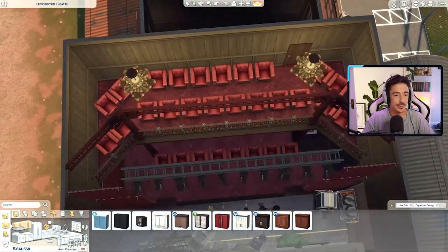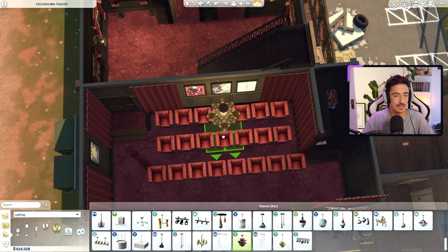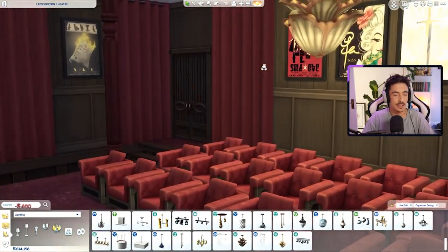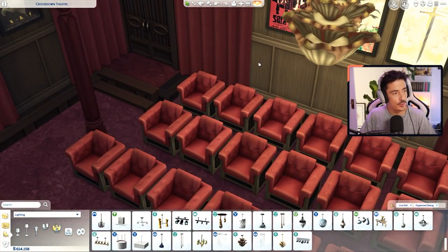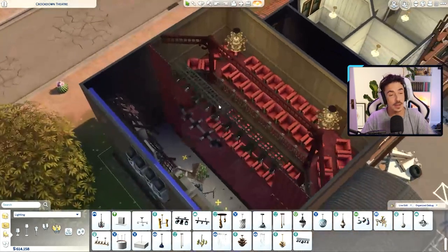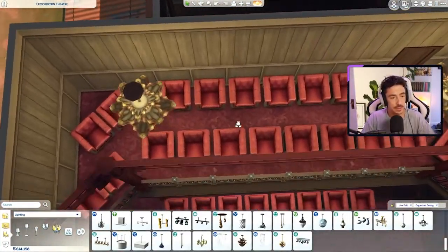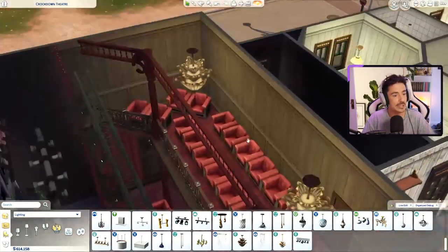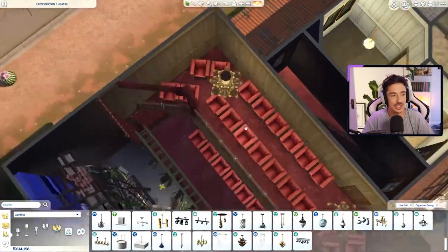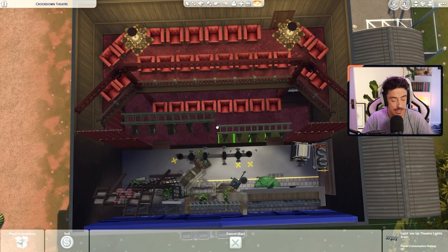I might actually do a chandelier down here as well just to brighten up this area. Obviously they would need to turn the chandelier off when the performance comes through. I've got a really itchy nose and it's doing my head in — always when I go to record. I tried a new essential oil in my diffuser — eucalyptus — so maybe it's just clearing my passages. That sounds really awful.